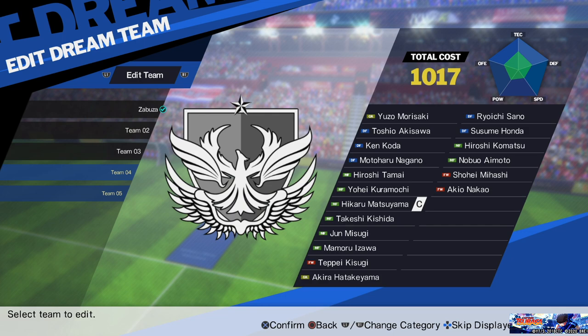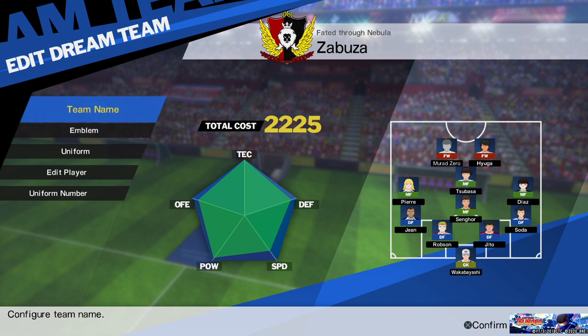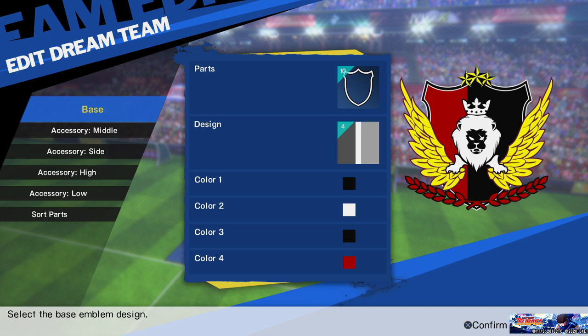to Edit Team. You'll find five custom teams which you can customize. I chose the first one. You can actually rename the team, set the team abbreviation, team title, whatever.